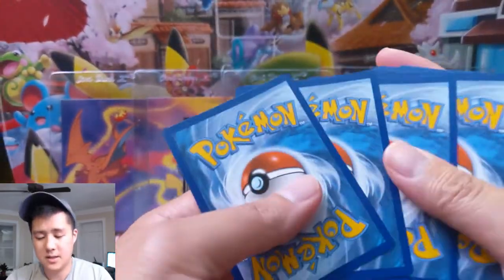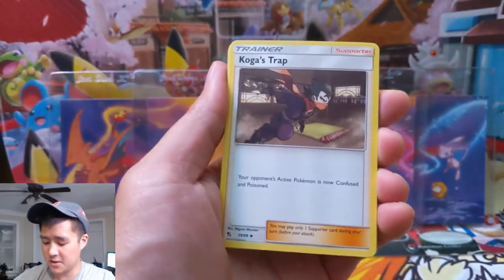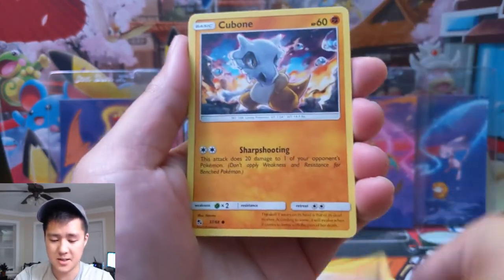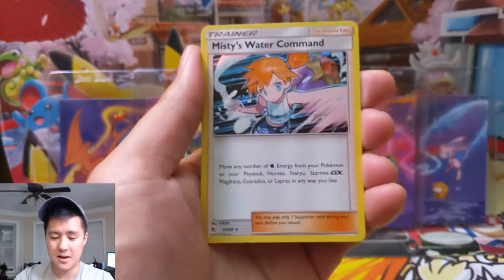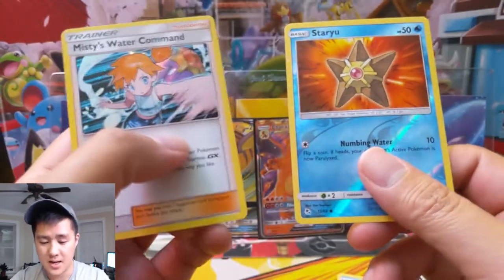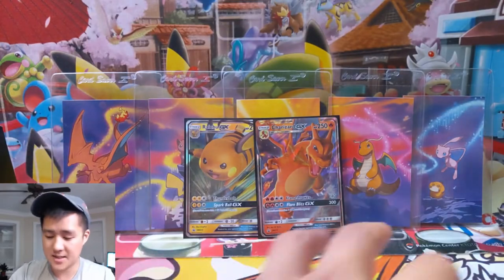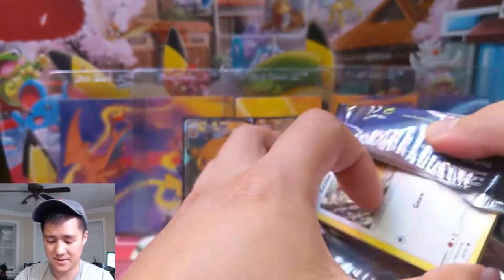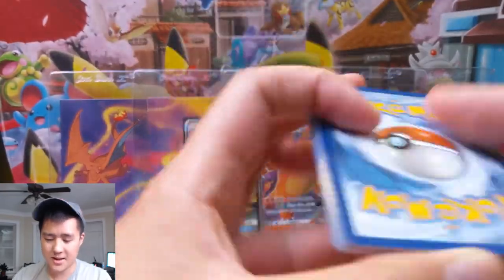Let's get into our first pack. At this point we're just going for that Charizard, obviously. We still have tons of shiny GXs to pull, but the one we're obviously hunting for is that Charizard. Now that the GXs are starting to come out, we need to go big. We got Misty's Water Command — and then, oh, that's a very Misty-themed pack. That leaves a lot to be desired.